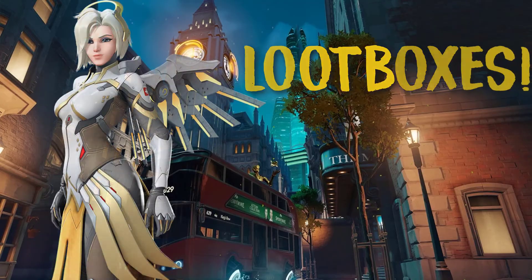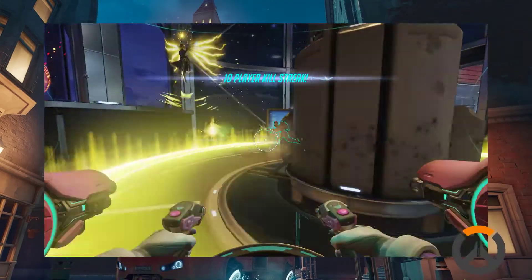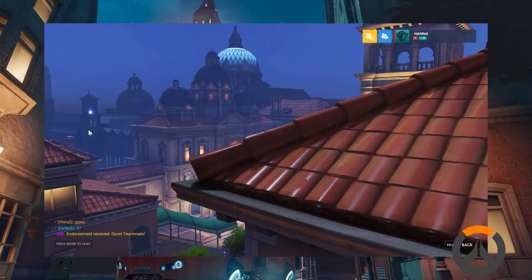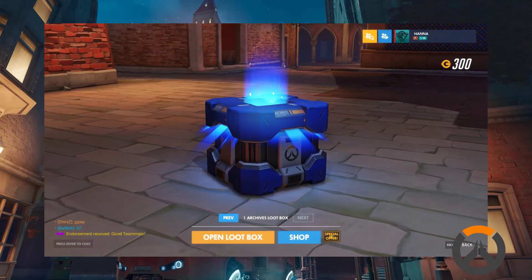You also get free loot boxes, or you can buy them. The loot boxes may contain sprays, hero victory poses, character skins, highlight intros, emotes, player icons, voice lines, and in-game credits.